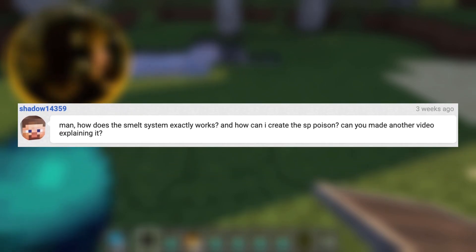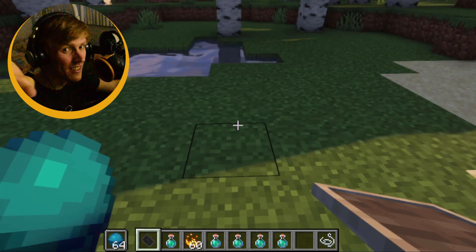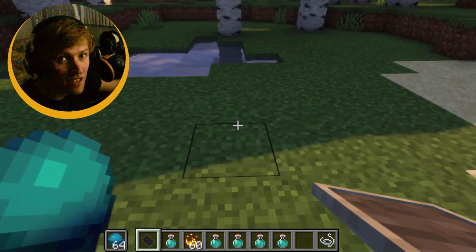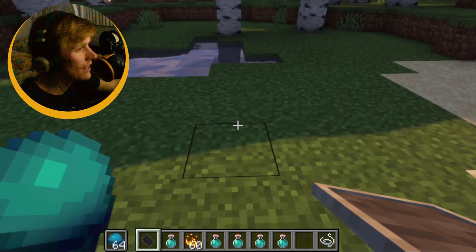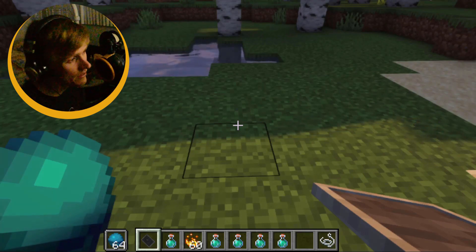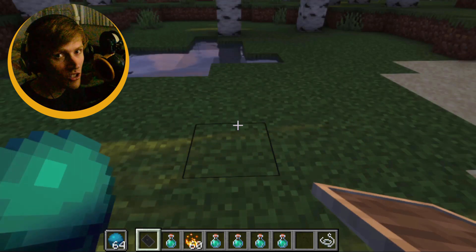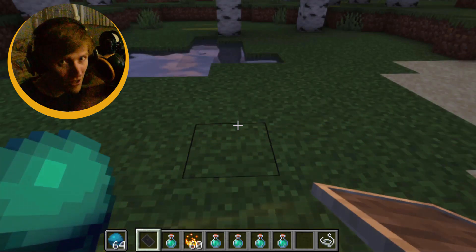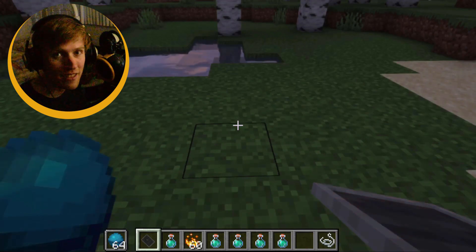How does the smelting system exactly work? Can you make another video explaining it? By The Shadow 14359. Well, I just showed you. So if you need a quick refresher — TLDR: hold shield, hold necessary material, starts at iron, trigger smelt, flip a coin, and make sure it lands on heads.